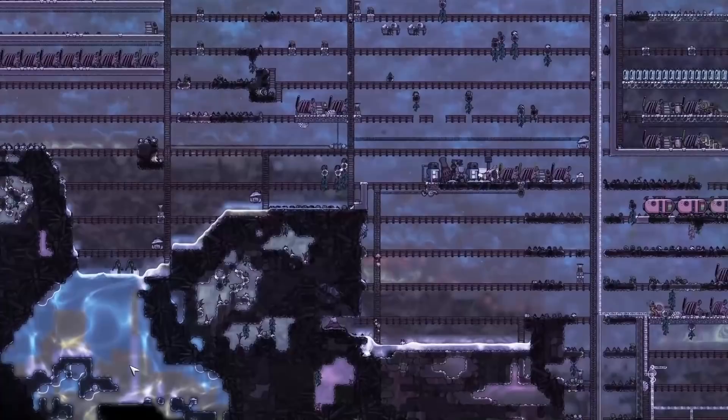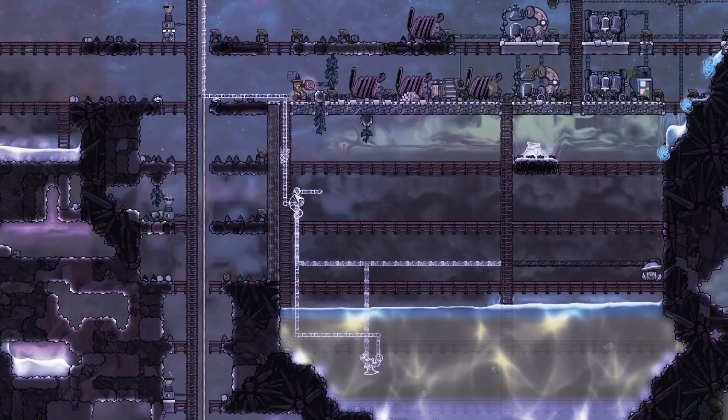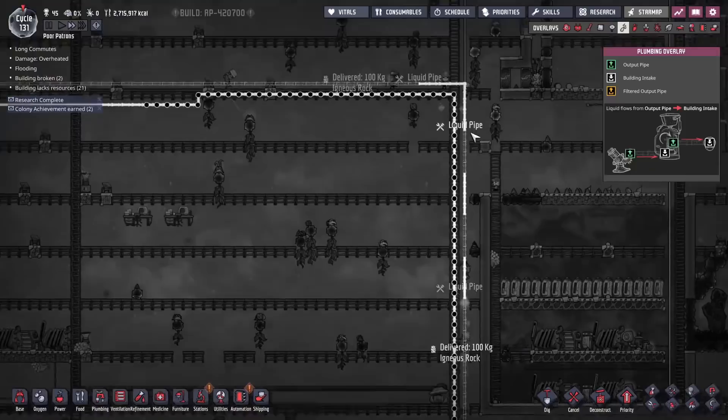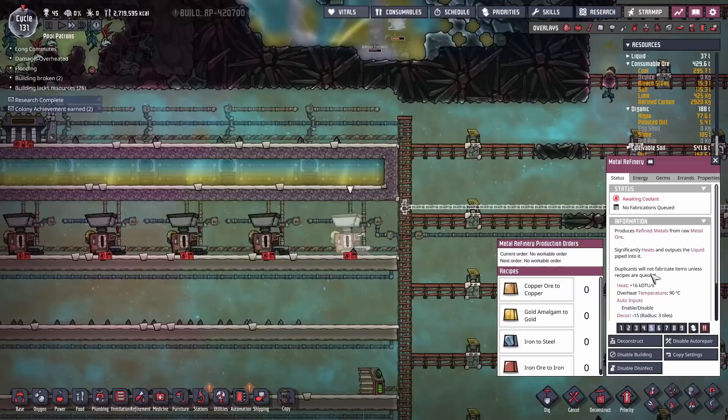For polluted water we have lots of pools about the place, mostly mixed, except for this one down here. We'll stick a quick pump in there, filter it just in case to make sure only polluted water comes out. We need a vent — that will allow us to dump out anything that's not polluted water. The rest will all get shipped up here across and over into our cooling loop.